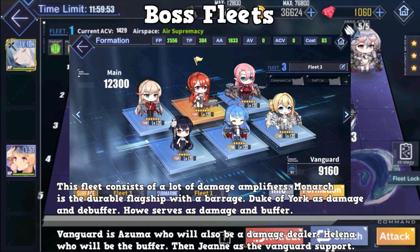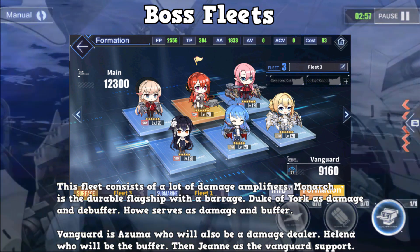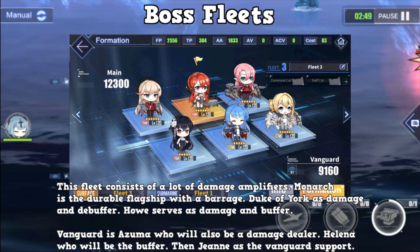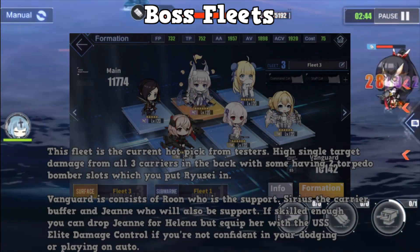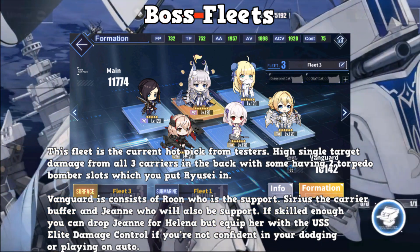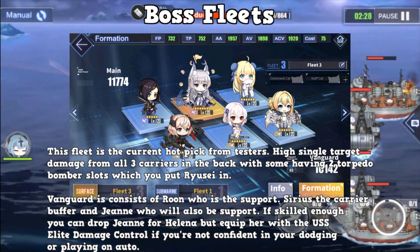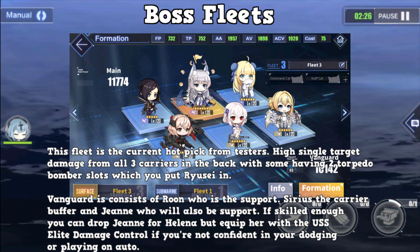Now let's talk boss fleet. The key difference is that you want heavy single target damage. Most boss fights nowadays, especially in harder content, you want to kill the boss fast. Those boss fights are meant to destroy you very, very fast — you'll be lucky if any boss fight lasts longer than about one and a half minutes, because you're taking so much projectile damage that you either win or lose within that time frame. The only scenario I can think of where fights last longer is EX fights, but there you're mainly just dodging.